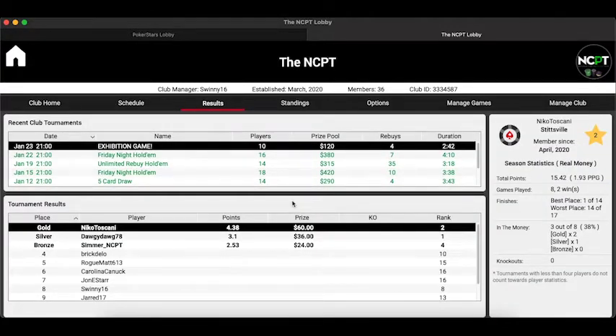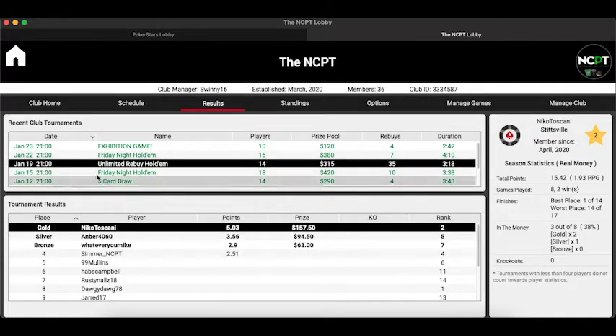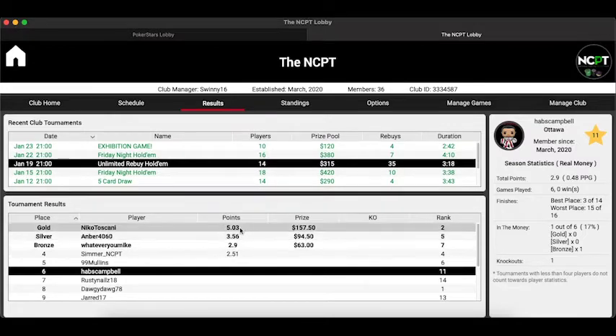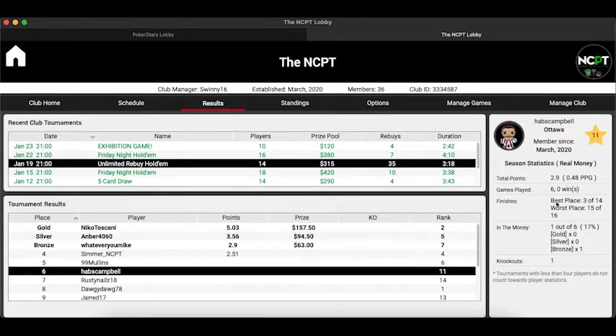The next button is the Results page, which is a really interesting page for people who love statistics. It shows you the results from all tournaments played in any particular season, the points awarded, and the prize money given out to each person. For any given game it shows the date it was played, the style of poker, the number of people entered, the prize pool, and even how long it took. Below that it shows who finished in what position — I finished 11th in this one, not a good day. It also shows who made the money, how much they made, and points awarded. On the right-hand side, selecting a name shows their season stats including best and worst finishes and how many times they've been in the money.